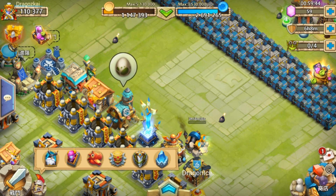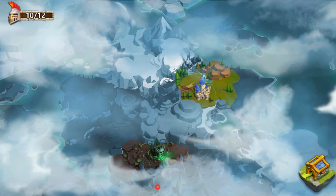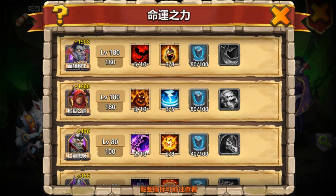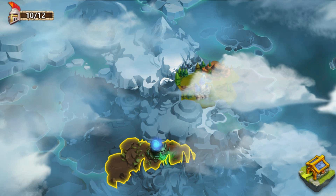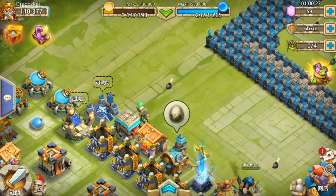The next thing is the Destiny section. They changed the layout and also show more detail about how you can get destiny points — like 1900, depending on your skills, talents, inscriptions, enchantments, and equipment. For this update they did not add any new hero to the Destiny, which is really disappointing.